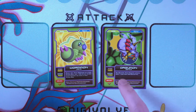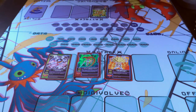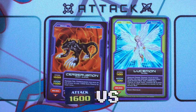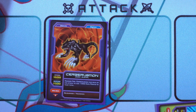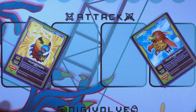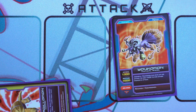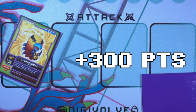Attack phase: each of your Digimon in the attack row can make one attack at either an opposing Digimon in their attack row or your opponent directly if they have no Digimon. If you've ever played Yu-Gi-Oh, this should sound pretty familiar. When a Digimon attacks another Digimon, you compare the attacker's attack to the defender's defense. If the attack is greater, the defending Digimon is sent to the offline pile and the difference between attack and defense is added to the attacker's data point total. For example, if Kunimon attacks Muchomon, Muchomon is destroyed and the Kunimon player gets 100 points. If the defense is higher, the attacker is sent to the offline pile and the defender gets the points.